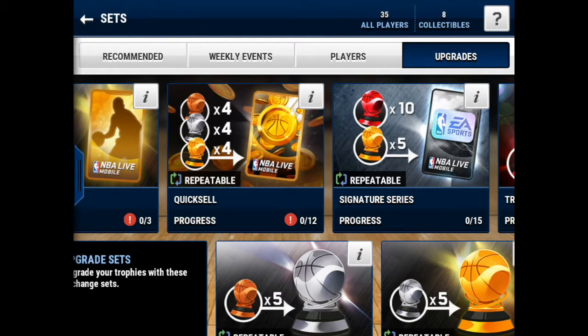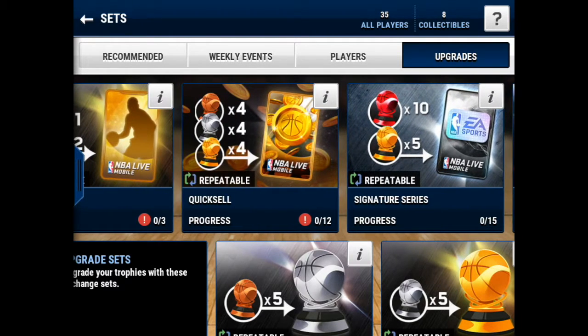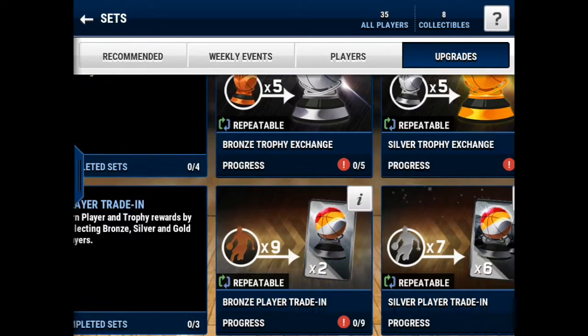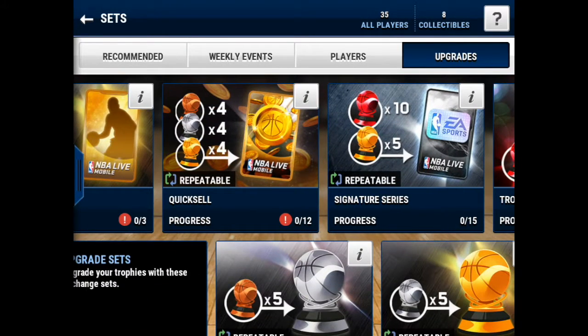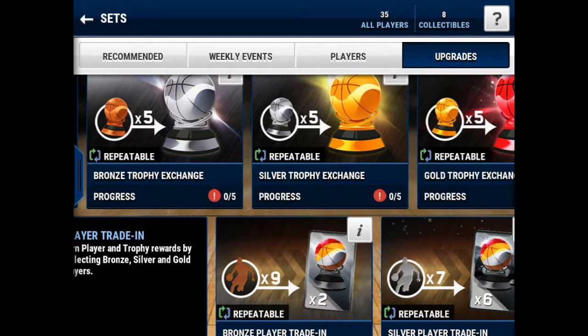So first of all, in sets — the sets you don't really want to do right now are the signature series set and the large quick sell sets. They're literally rigged. Like, they literally want you to get these sets — don't open these sets, trust me. As y'all can see in my last video, I opened a large quick sell pack, got no one, and spent a lot of money on that. So please don't do that.